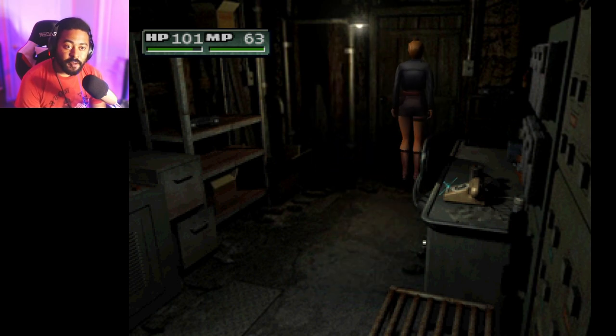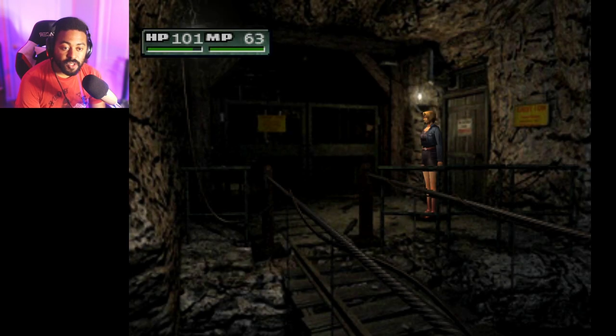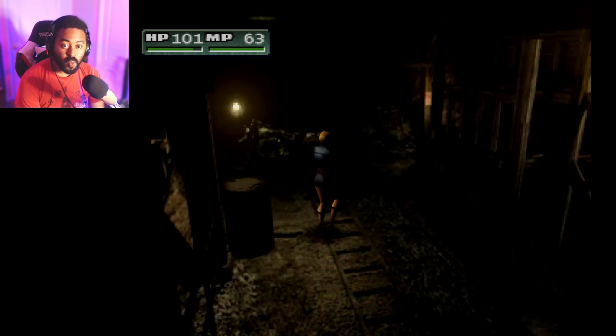Alright guys, we are back for another part of Parasite Eve 2. In the last part, we made our way to the shelter with Kyle. Kyle got jumped — actually, me and him both got jumped by a pack of those camel things, and he disappeared. Then we ended up fighting one of those camel things.